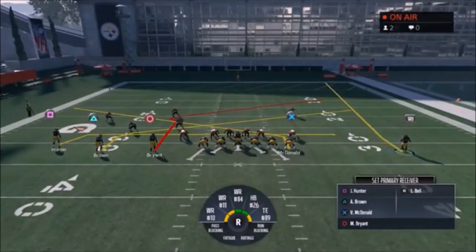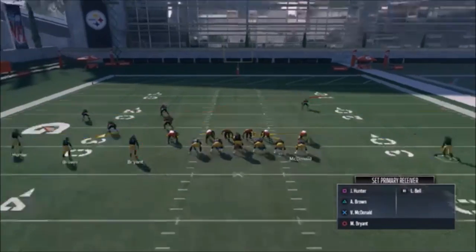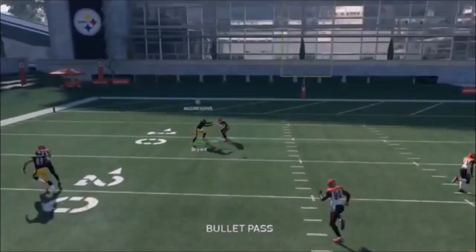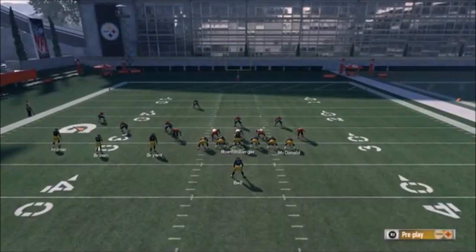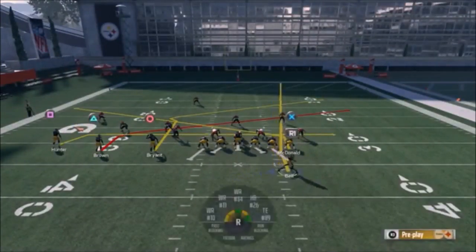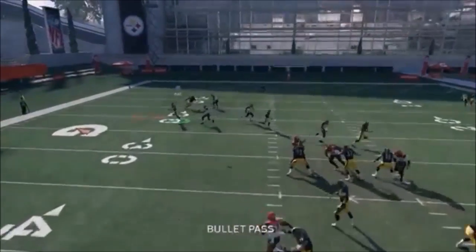If you want, you can motion out Bell and set him on a streak — that's a really good option. If it's a Cover 3 or there's nobody on him, putting him out wide is a good look. I'm looking for the deeper option, the circle route. I had to throw a little quick but he still caught it — I was feeling the pressure. This is really going to be ideal if you can get a little protection, though this offensive line is going to have trouble with a good defense.